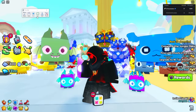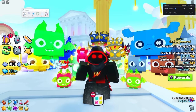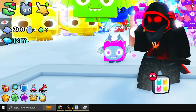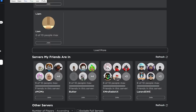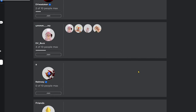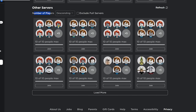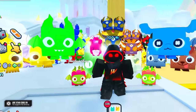First you need to have the macro recorder - I'm showing TinyTask today. Take Roblox out of fullscreen with Alt+Enter so you can see your taskbar. On your browser, go to the Pet Sim 99 page on Roblox, scroll down, click on 'Servers,' then scroll to 'Other Servers.' By default it shows descending order - click 'Ascending' and you should see pretty empty servers. You need to use the browser for this, not the in-game app.